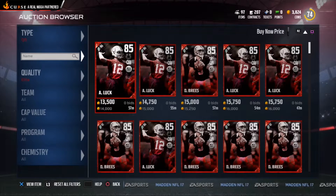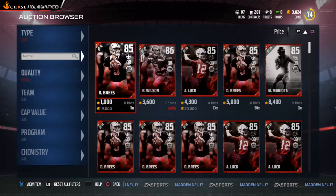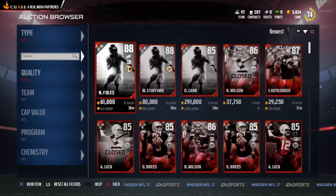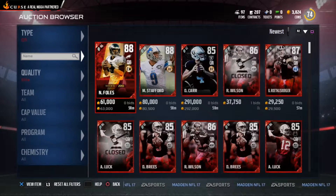Right now one is available for 14k with 57 minutes left. You can also sort by price to see available prices with time remaining in minutes and hours. This shows the newest cards available — for example, you can get Nick Foles for 63, showing the new cards that are coming out.